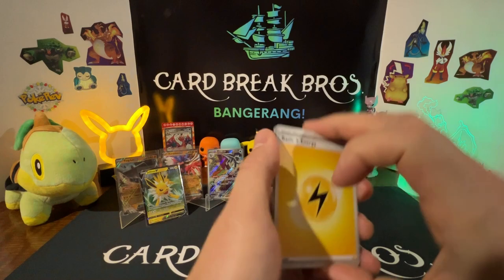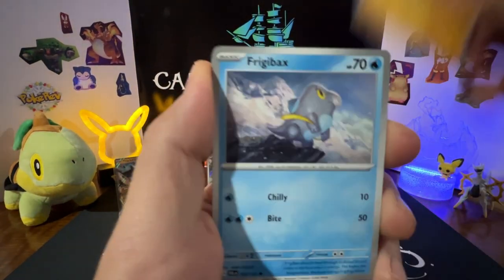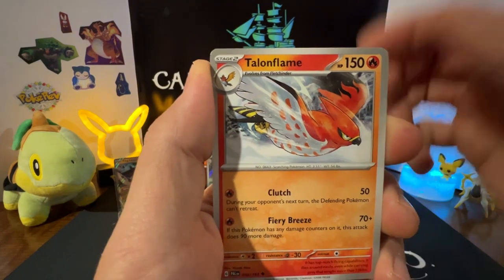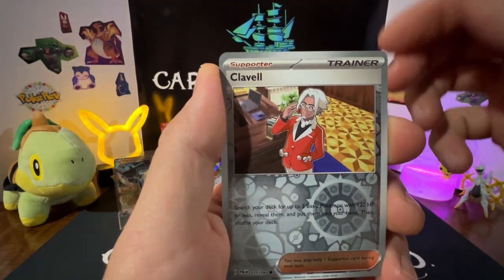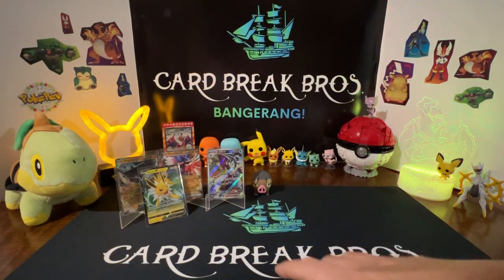Final pack: Lightning energy, Comfey, Glimmet, Frigibax, Tandemaus, Arctibax, Giacomo, Toedscruel, Wigglytuff reverse, Clavel reverse — and a Lokix holo. That's going to do it.